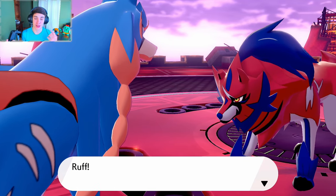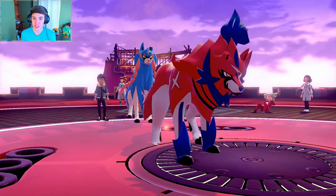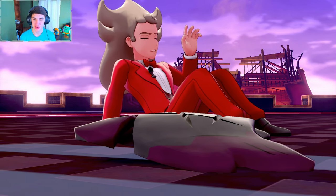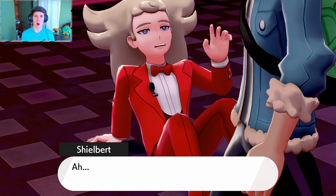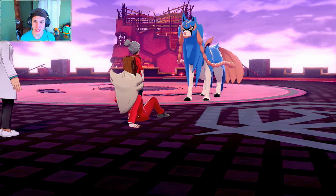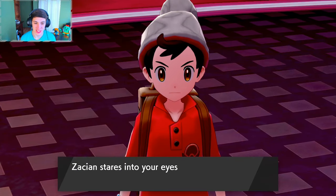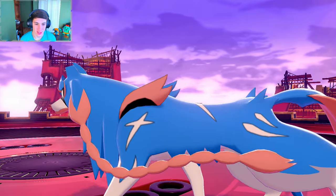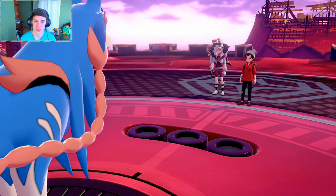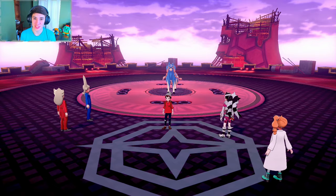There's the Rusted Shield — can we have it back? Hop beats them up and takes the Rusted Shield back. Hop goes back down to check on Zamazenta, and our boy Zacian is right here. He looks at us — Zacian stares into our face. Where's he going? Don't leave us! Oh yeah, now we actually get a chance to catch this boy. I'm actually gonna save the game before we go into the battle.